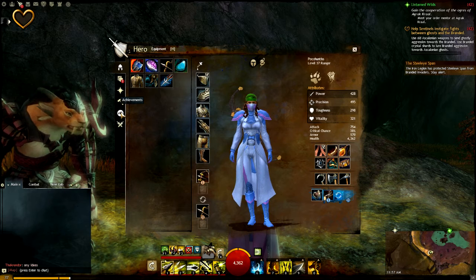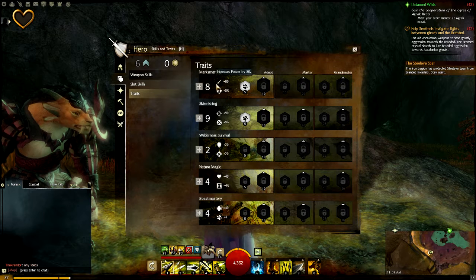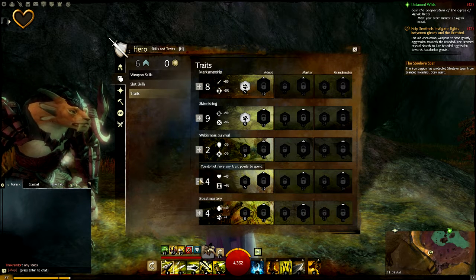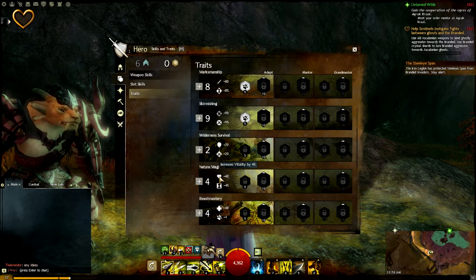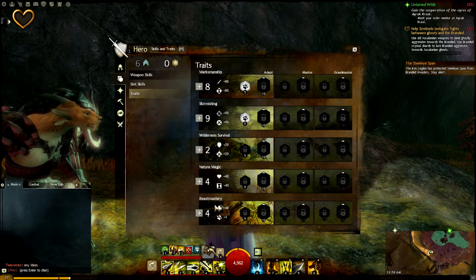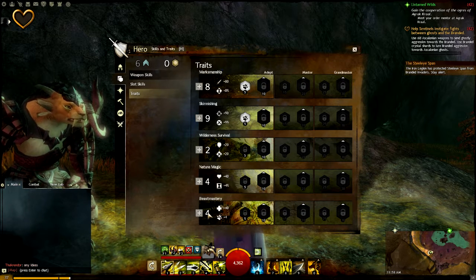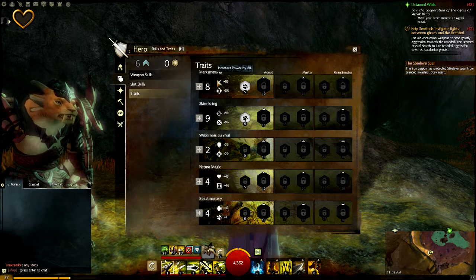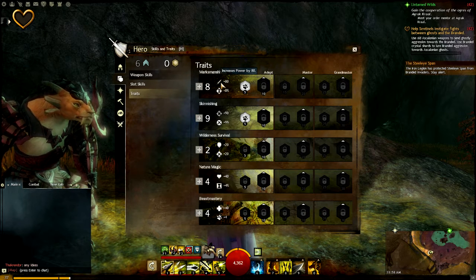Let's look at the traits. I'm building right now basically just Marksmanship and Skirmishing, a little Survival — that's my lowest one with just two points. I've got Nature Magic to increase a little vitality and buff duration. Beast Mastery is pretty cool — you get an extra point for every point you drop in, plus four pet bonus, plus 40 healing. Plus 80 on the power is going to be good if I want to get into close combat.